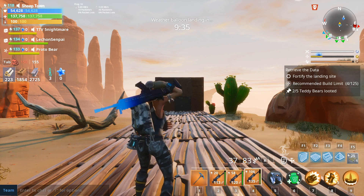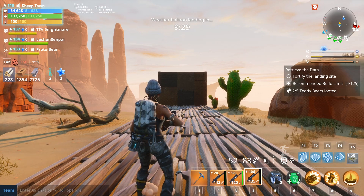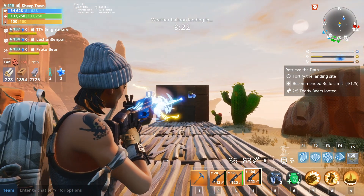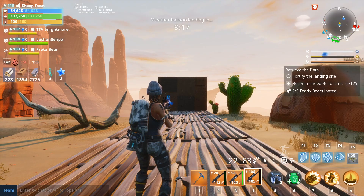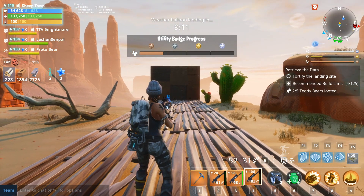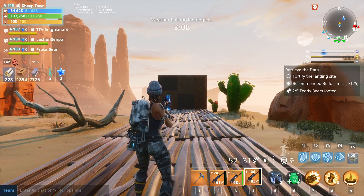Welcome to weapon reviews with Iola's. Today we are looking at the Nocturno. Here are cool things the Nocturno can do: you can look down sight, you can fire bullets, you can fire bullets and deal with that kickback, you can fire it from the hip — and oh my gosh, look at that bloom when you do.